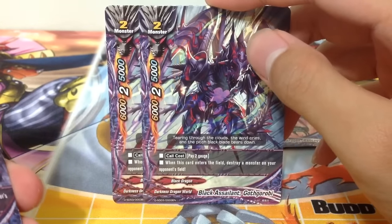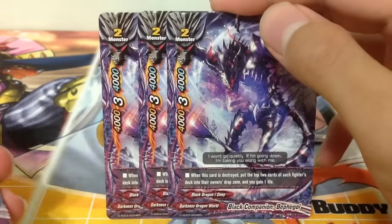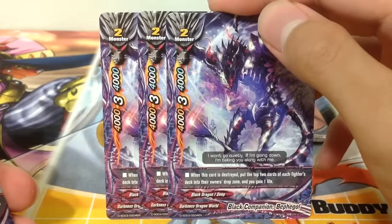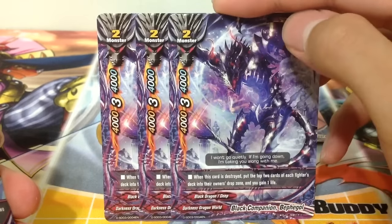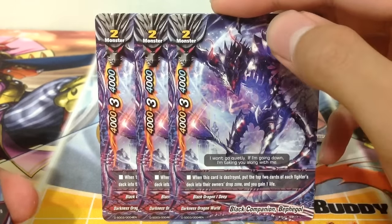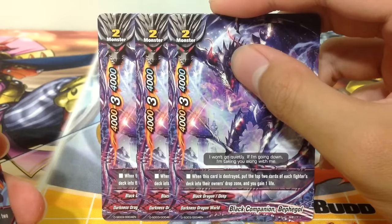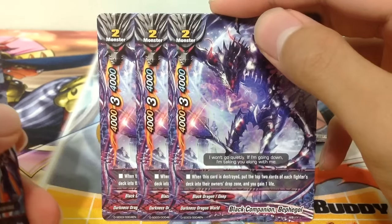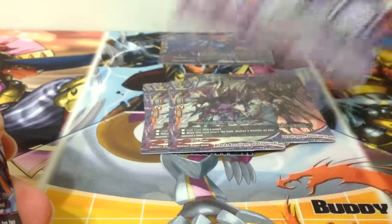When this card enters the field, destroy a monster on your opponent's field - basically the better Rising Flare Dragon, 4 copies. And 3 copies of Black Companion Bephagor. When this card is destroyed, put the top 2 cards of each fighter's deck into their drop zone and you gain 1 life. Basically a deathrattle: gain 1 life and mill 2 cards.